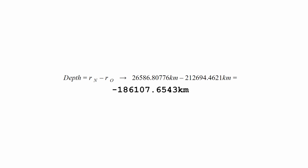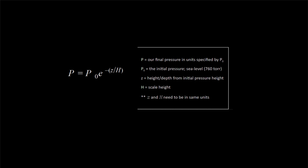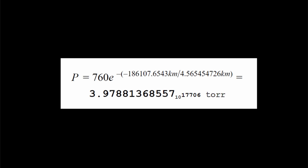Now we get the depth of the nether by subtracting the radius of the nether from the radius of the overworld, giving a depth of negative 186,107.6543 kilometers. Using the scale height and this depth, we can solve for the pressure at that depth. The pressure at sea level is 760 torr, same as Earth, which is our initial pressure. We find the pressure in the nether is 3.97881368557 × 10^17,706.